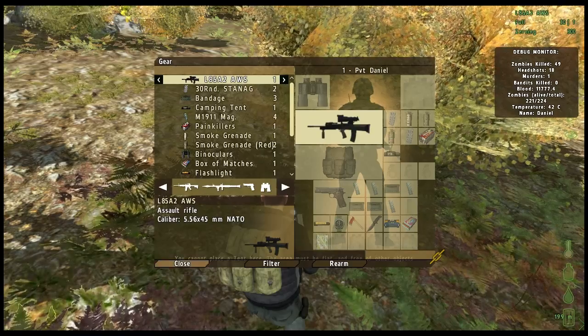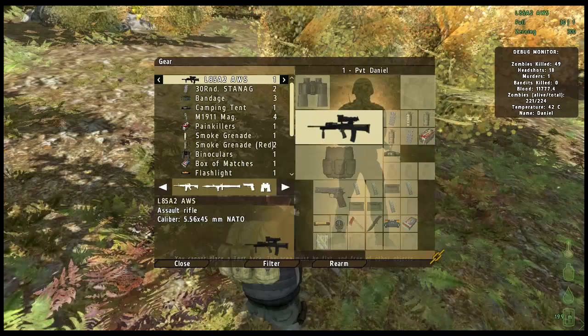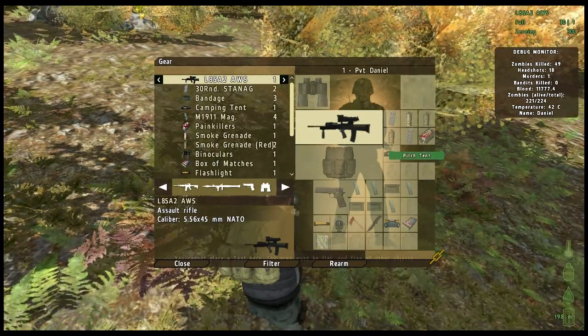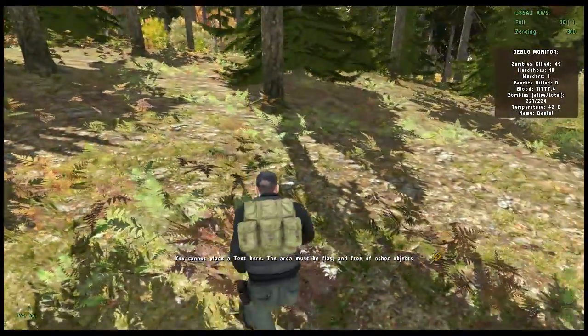You cannot place a tent in a building. That being said, the requirements of the tent state that you must place your tent in a flat area without obstruction. As long as you are not on a sheer vertical wall, you can place your tent virtually anywhere.